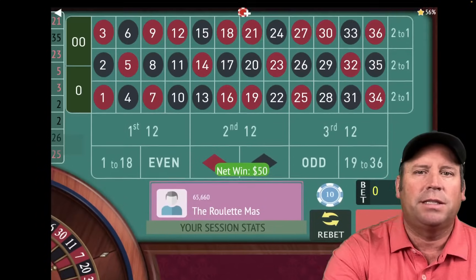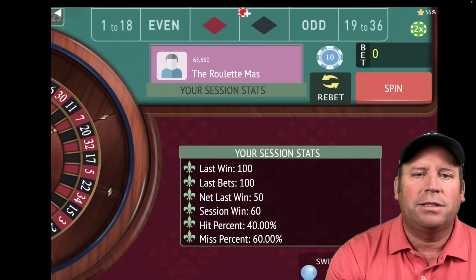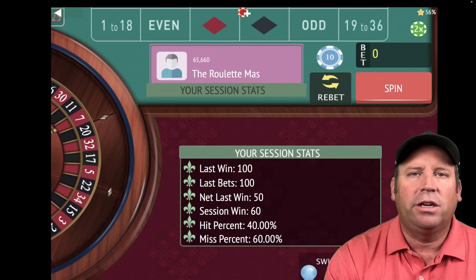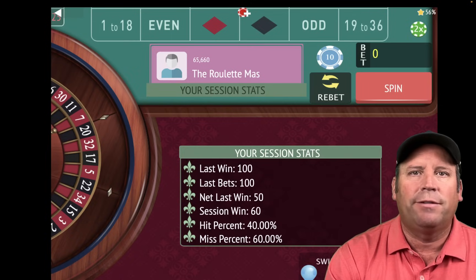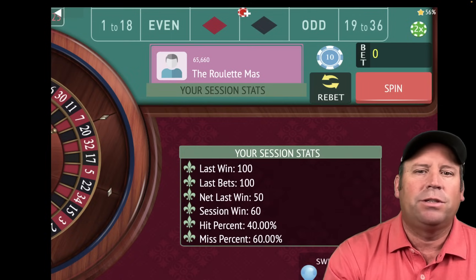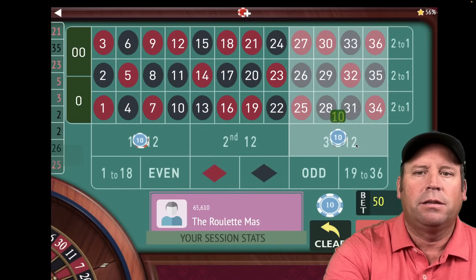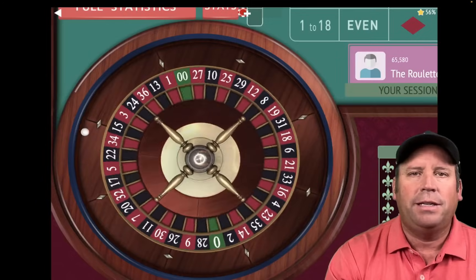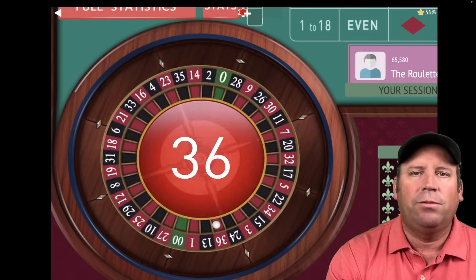So we're up $60. What Eric says to do is: once you get to a point where you can lower the bet and still reach your goal, you go ahead and do that. So even though we've been increasing this whole time and we're at $50, we're going to actually reduce it to $40. So it's an $80 total bet, and if we win, we will reach the goal.